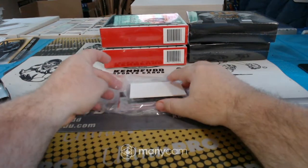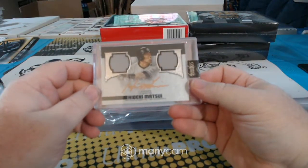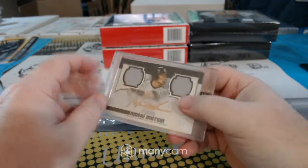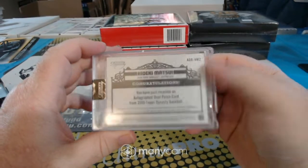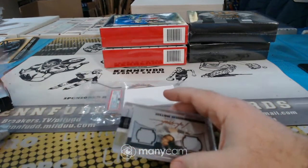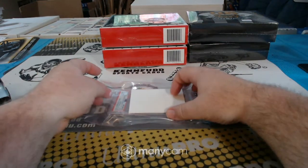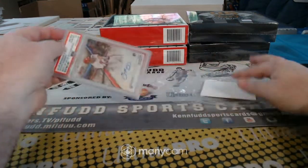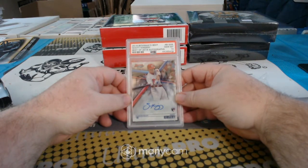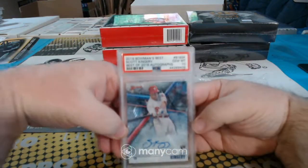Two hits in this box of baseball. For the Yankees — gold ink, one of five, from Dynasty — Hideki Matsui, Godzilla, for the Yankees. And 2018 Bowman's Best — Scott Kingery, Best of '18 Autographs, Gem Mint 10 rookie autograph for the Philadelphia Phillies.